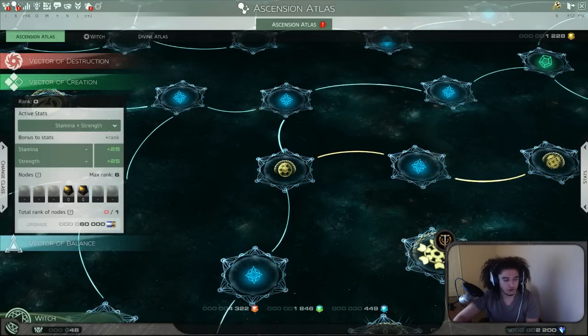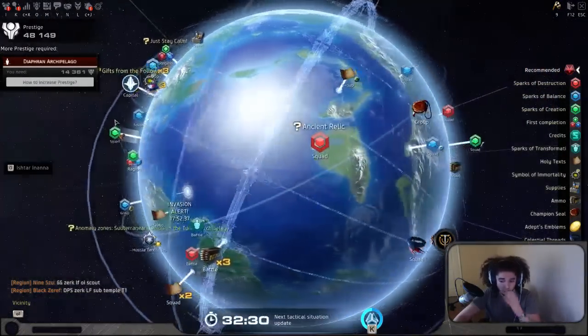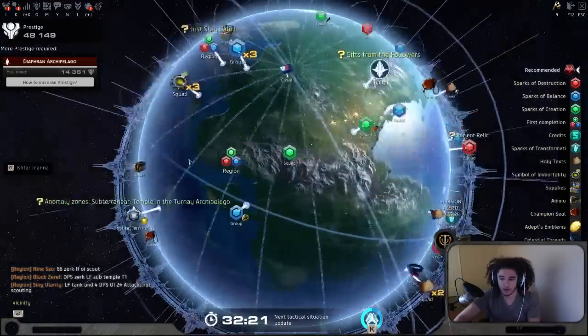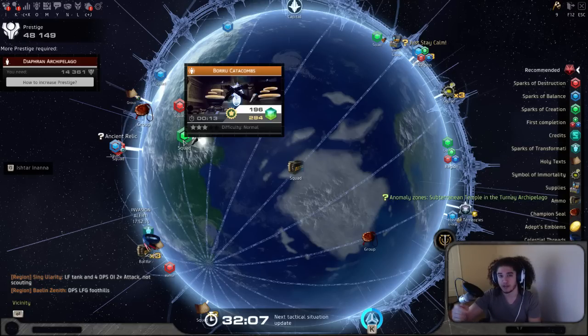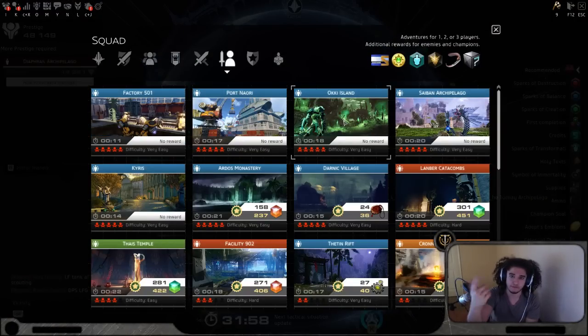Next up is the catch-up system, which I can't show you because I don't need to catch up to anyone. But the way it works — and I can't give you 100% on everything — is you look at your invasion currencies: anomalies, Holy Text, Silver Pommel on Squad, etc. A new symbol pops up next to certain content, and what it does is add to your maximum cap. So say you're running Oki Island — it might say 'Sparks of Evolution increased by 1,800.' You're not actually getting 1,800 — it's allowing you to gain 1,800 more of that type. You still have to work for it, but it keeps you going.